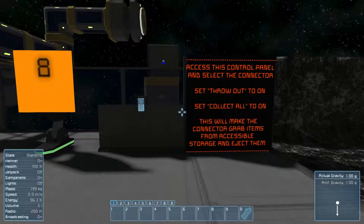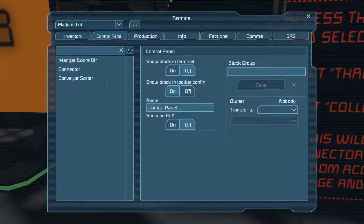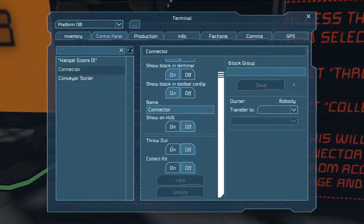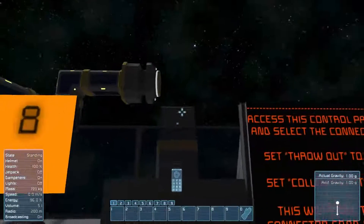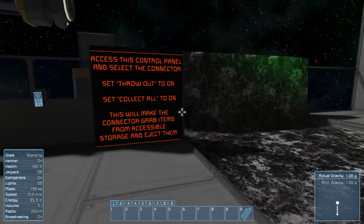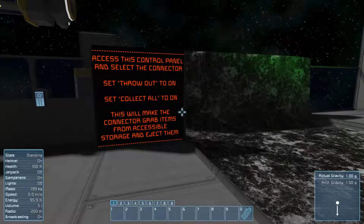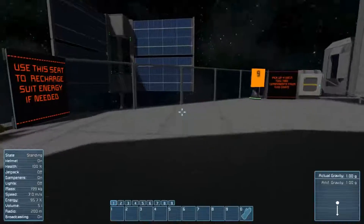Set throw out to on and collect all to on. Connector — there we go. So it's pulling it from the system and it's also throwing it out. Select the connector, throw it out — yay, we did that. Oh, it opened the door for us.